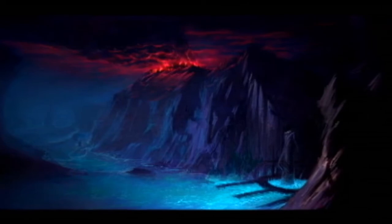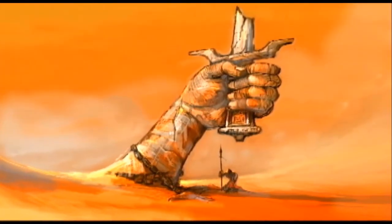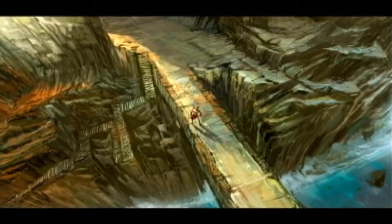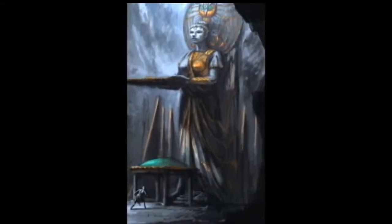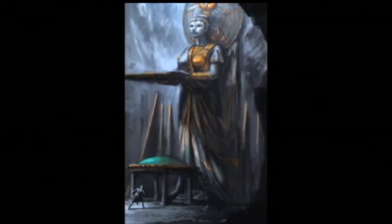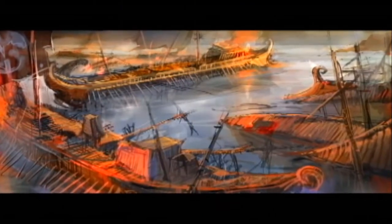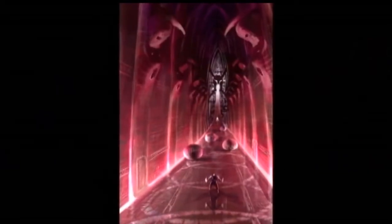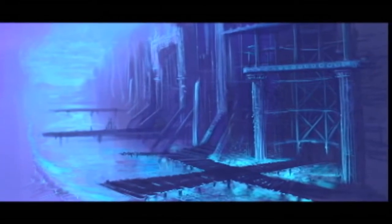With each of the environments, what we tried to do was move you through the world using color to help move the story along and emphasize the emotional impact of what the story was trying to tell. If I've just come out of the ocean battling the Hydra — where there are greens and blues — I don't want to go into that same color scenario again. It's like if you did the whole game in black and white, you'd get bored after a while.